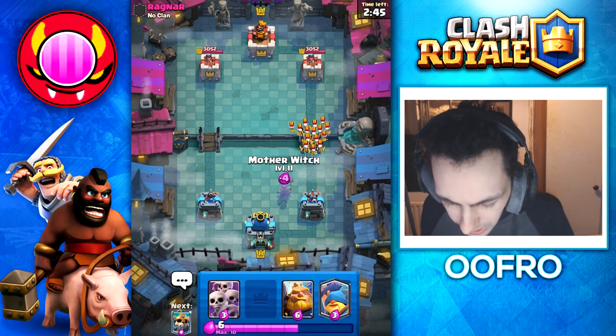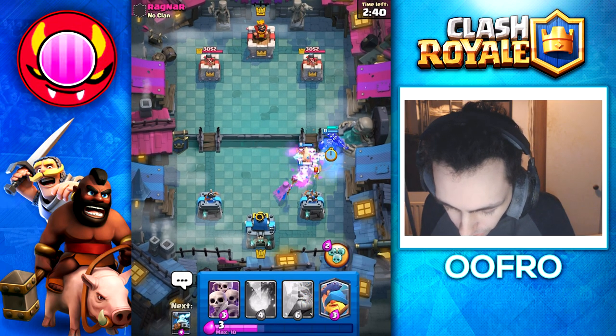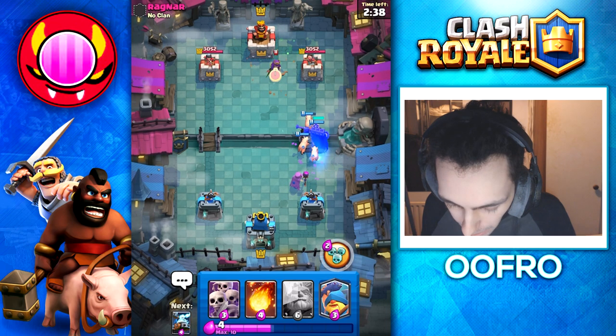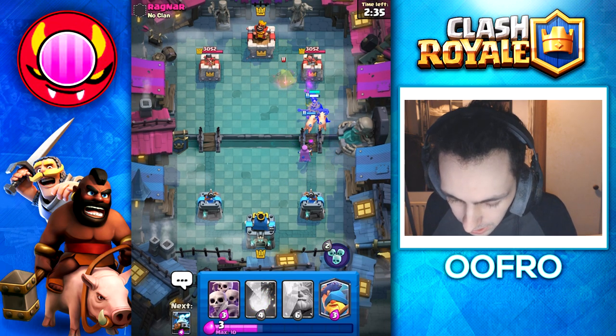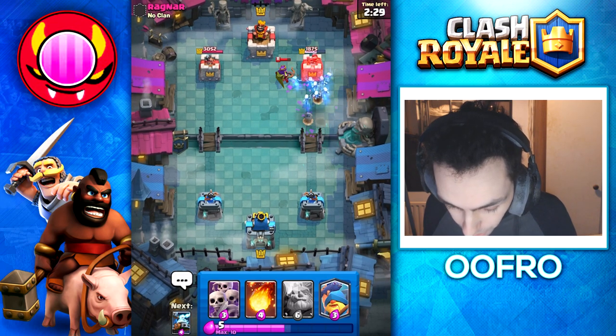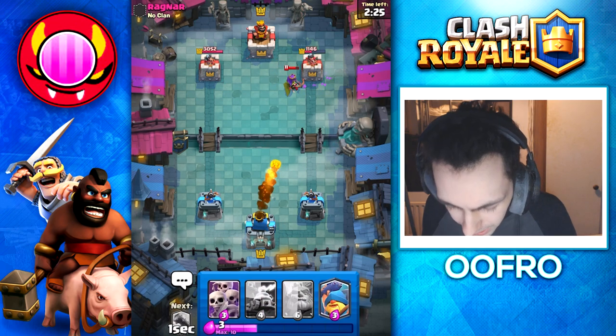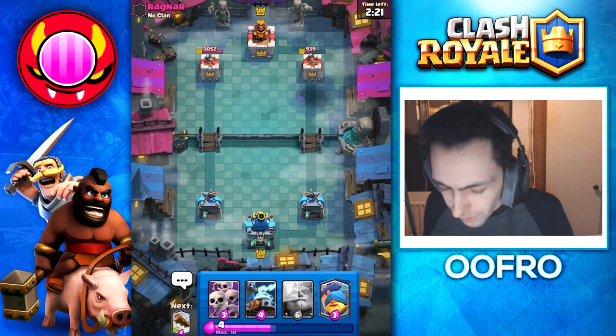Into the next game. He starts with a Skarmy at the bridge so we are going to Mother Witch that and then play a Skeleton King. Obviously going to get a ton of souls, fill up that bar, and then pop the ability. He goes with a Queen and uses the Queen ability, also Fireballs. We get a ton of tower damage and I think I could Fireball here and take out the Queen — yes we can. A very good start.